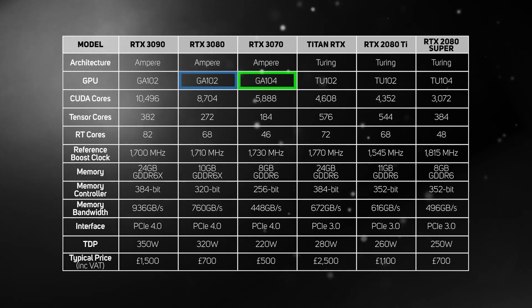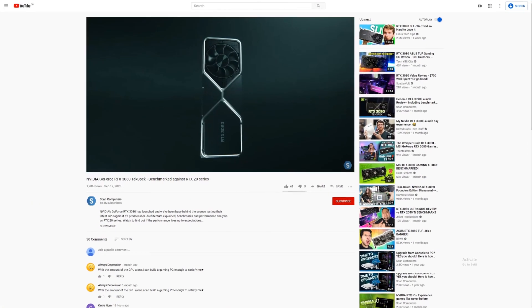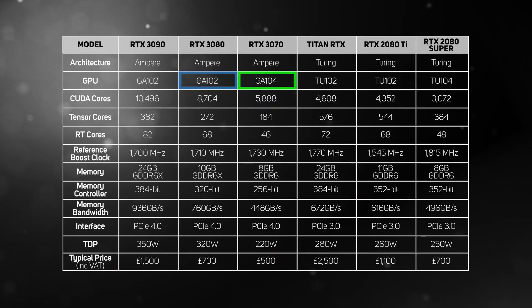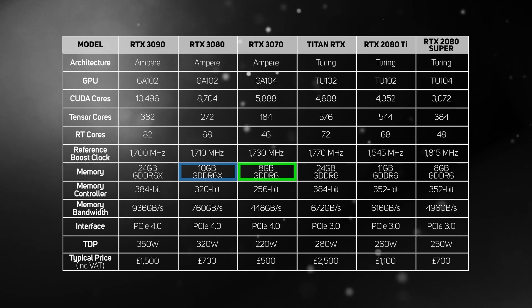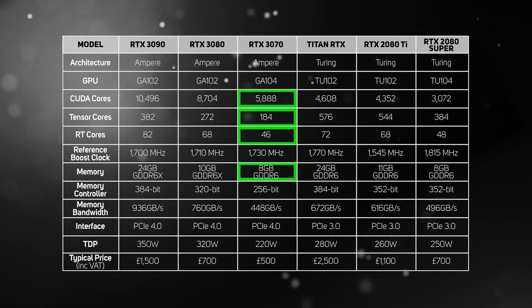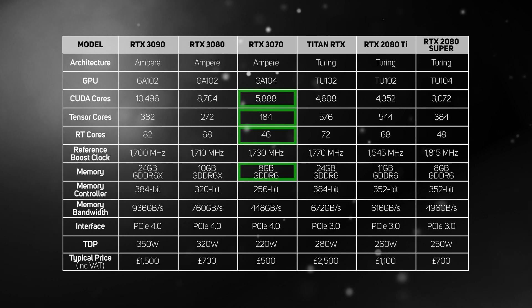For an in-depth look at the Ampere architecture, please watch our original video on the RTX 3080. The most notable difference with GA104 is the use of standard GDDR6 memory instead of the fancy-pants GDDR6X that you'll find in the GA102 cards. However, armed with 5,888 CUDA cores, 184 Tensor cores, 46 RT cores and 8GB of memory, the RTX 3070 is by no means underpowered and it's still a high-spec graphics card.